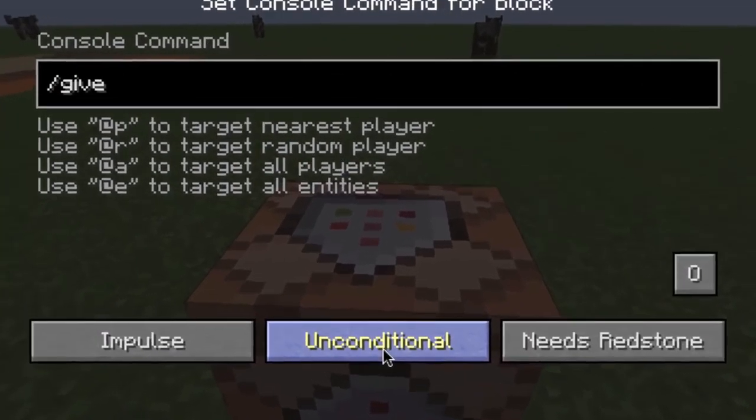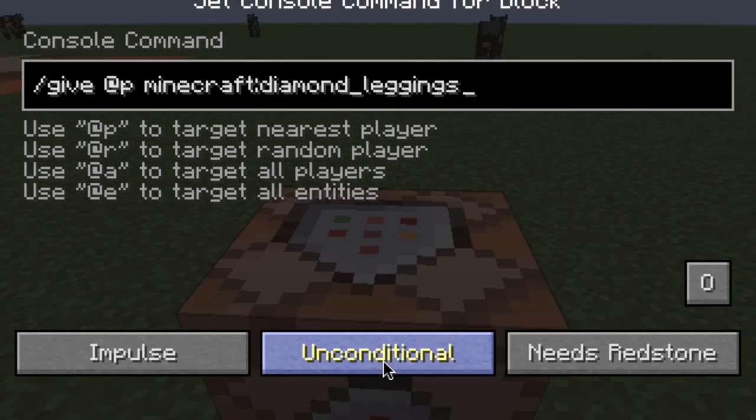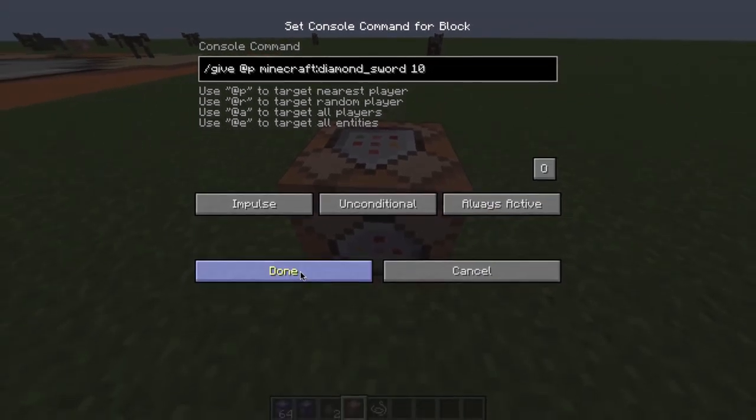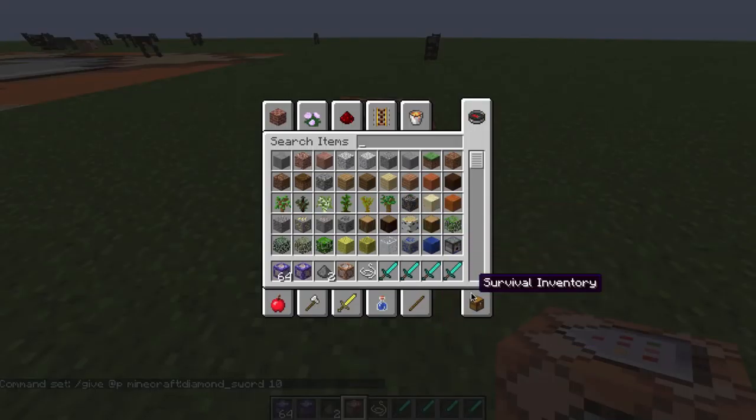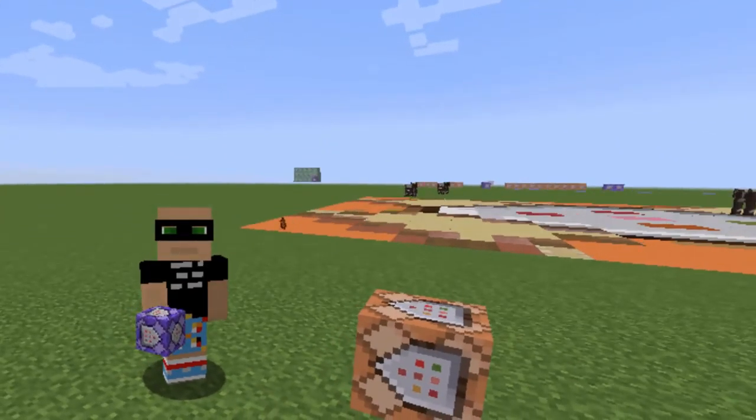So if I want to do 'give @p' and give myself a diamond sword — that'd be sweet, right? Type 'di,' hit Tab, Tab again: pickaxe, no; Tab again: dispenser, leggings, boots, shovel — nope — boom, 'diamond_sword,' there it is! If I put a 1 at the end I'll give myself 1; if I put 10 I'm going to give myself 10. I hit 'needs redstone' — it doesn't need redstone for this — I'm just going to activate it and give myself 10 diamond swords. Look at that — diamond swords!